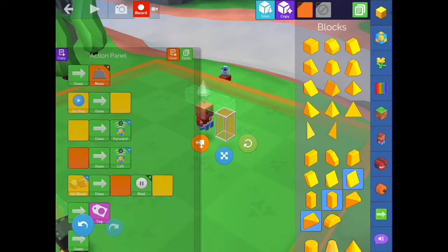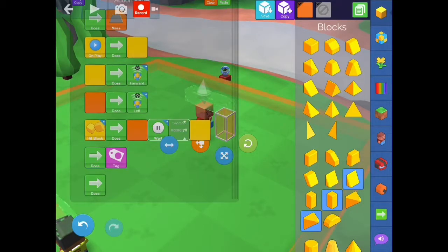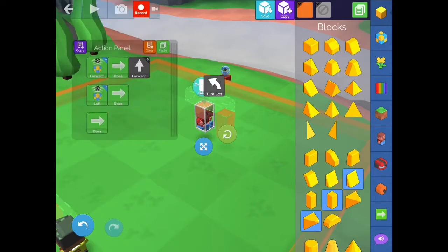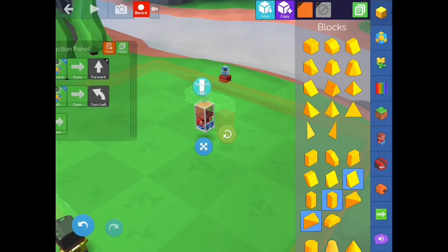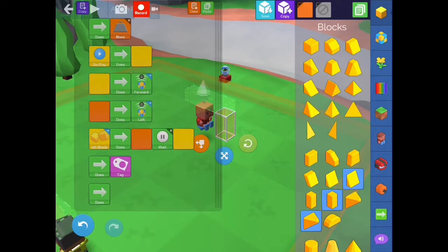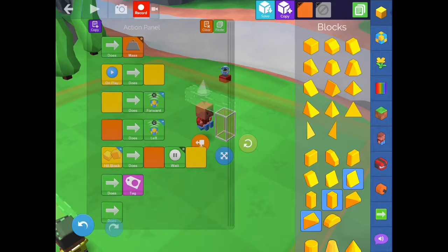When this block hits another block, it turns orange. It waits for about three quarters of a second, and then it turns yellow again. What that does is the orange then sends out the left signal, and the left signal comes in and makes the blockster turn left. He's going to turn left for three quarters of a second, and then the block turns back to yellow — which you're not going to see because it's invisible — which is going to move him forward again.